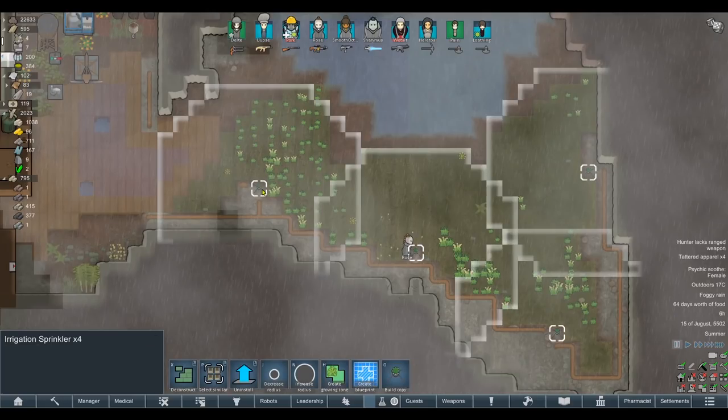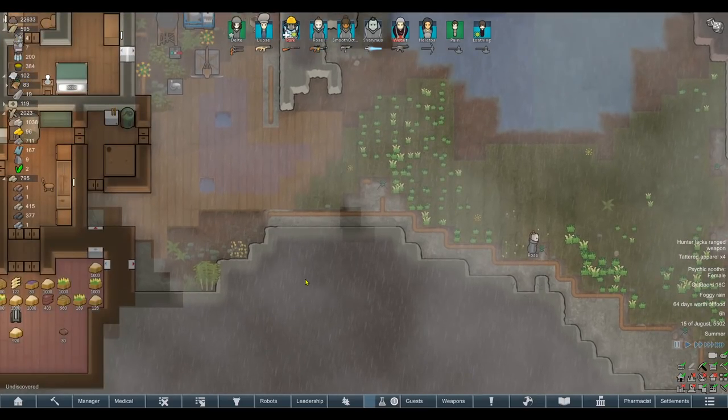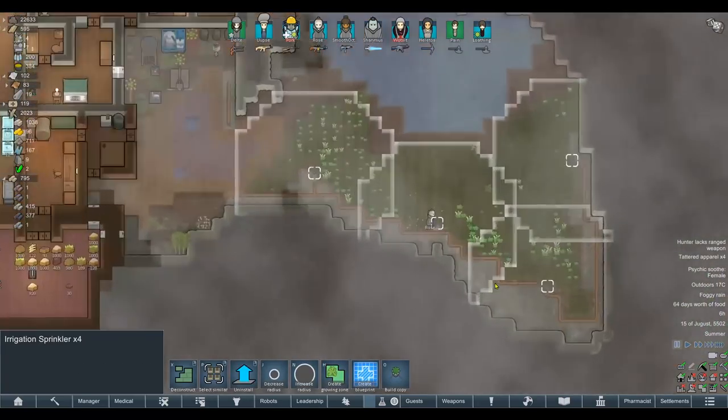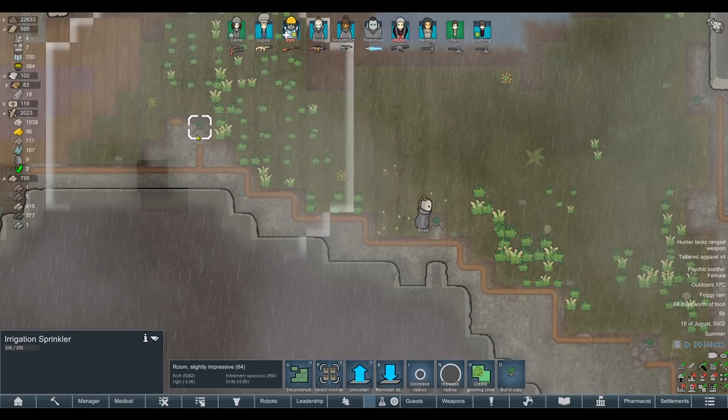We've only built four of them, so I thought before I'd start here I'd let them run through one cycle of irrigation - it's only a few hours since we left off yesterday - just to see how much of an impact they'd have on our water supply. The water tower's maximum capacity from what I remember is 8,000 liters.